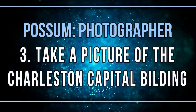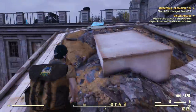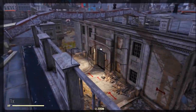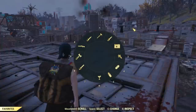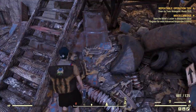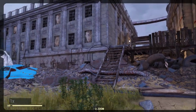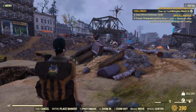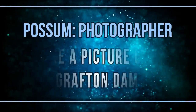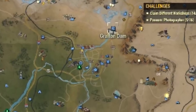Let's start taking pictures. I'm following the order in the challenge. First, we need to go to the Charleston Capitol Building. It won't count unless you get really close to the building — I tried from the roof and the name wasn't popping at all. You need to come close, wait a little, and find a very specific angle for it to trigger. Be careful, because it might seem bugged but it's not.